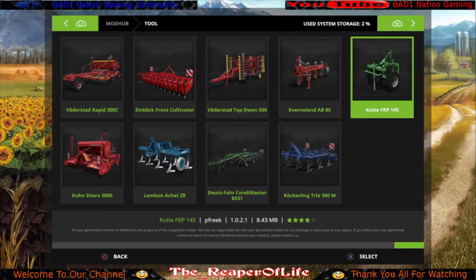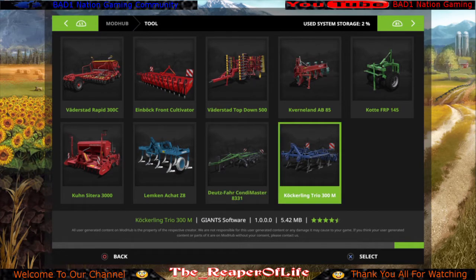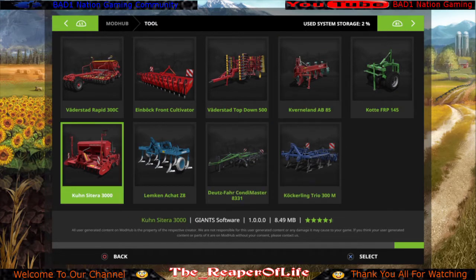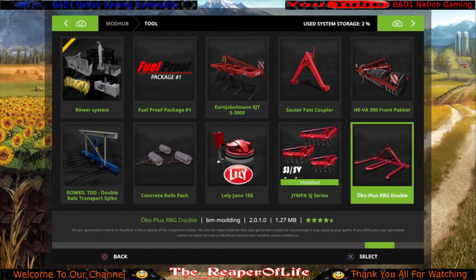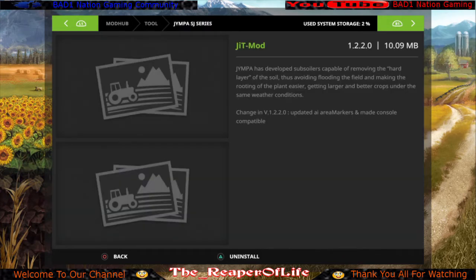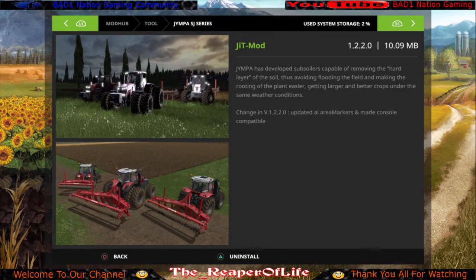So go to the mod screen and then go to the tool category first. Go all the way to the right so you can't go right anymore — everything I'm about to tell you is on the bottom row. The first thing you want to get is the Jimpa SJ series. Get the biggest plow, the one in the middle on the bottom picture, because not only is it a cultivator, but it's the most square plow for creating and expanding fields. That's mod number one.